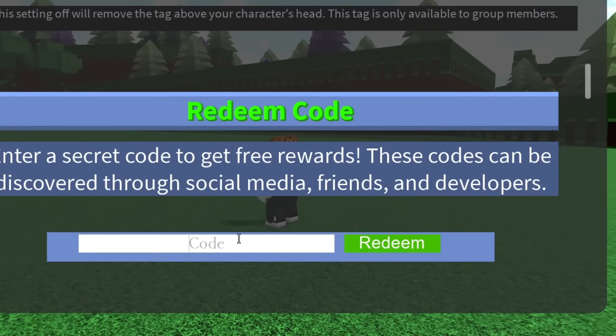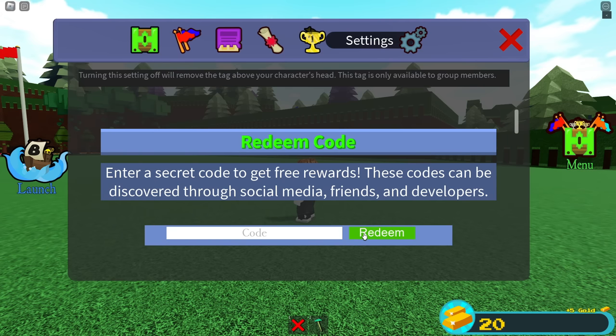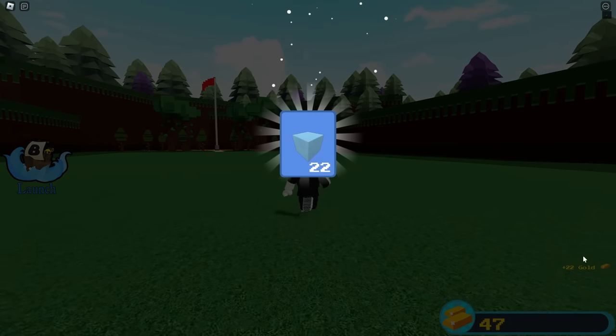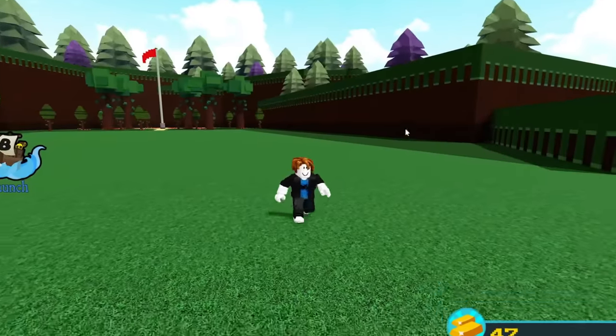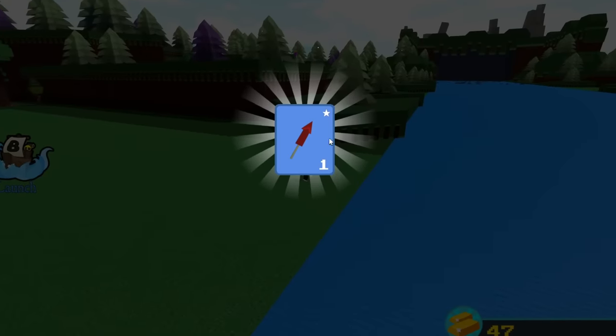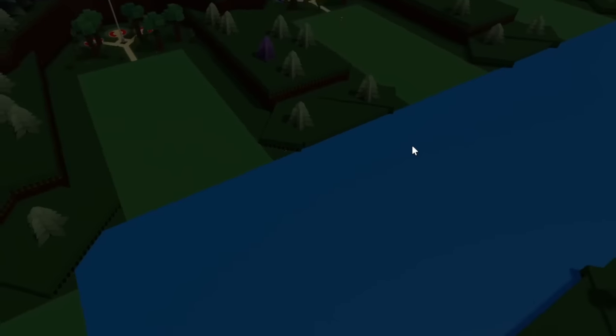I'm going to go to my settings and type in the code equal sign D, then equal sign P, then 'high' — just going through these codes super quickly. Then I'll type in 'squid army' — we get 22 gold and 22 snow blocks. And then there's one more code: 'chill3079washere'. I'm going to type that in and get this item, which is key to what I'm about to show you.